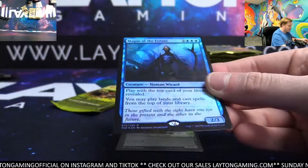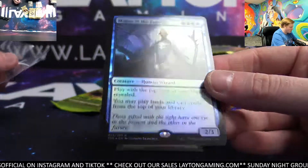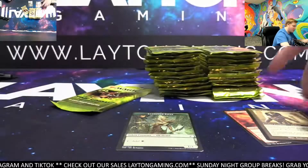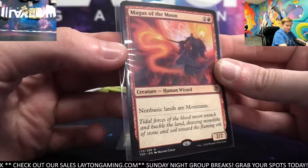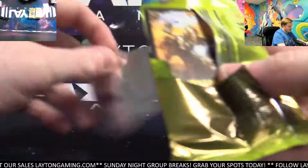Magus of the Future — foil, blue. Nice card, congrats blue. Foil Magus — that's beautiful. Nice one there on the foil rare for blue. Awesome card to lands. And Magus of the Moon. That was our first really good pack of the box.